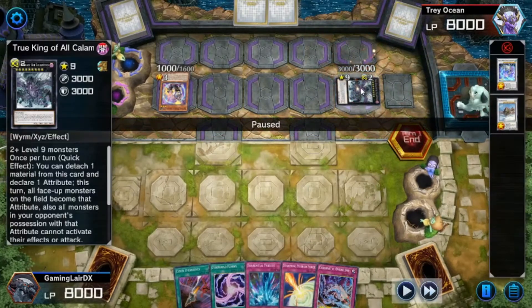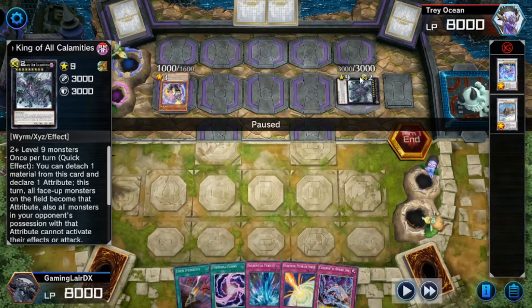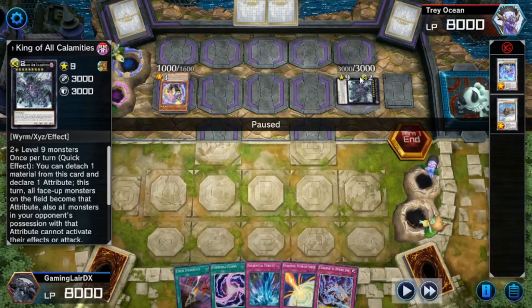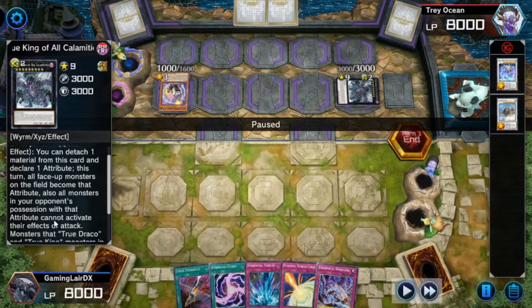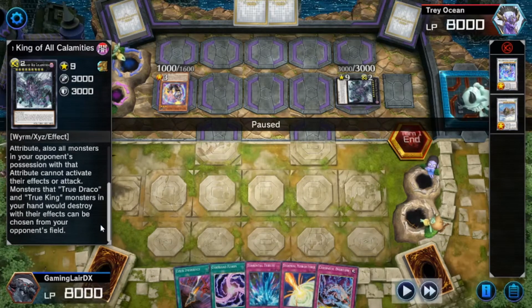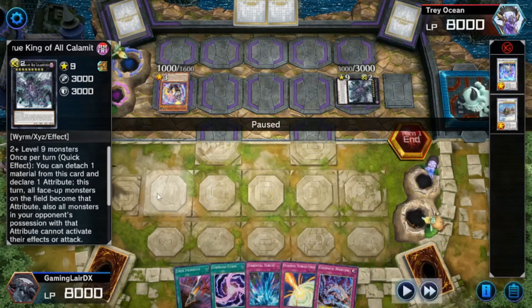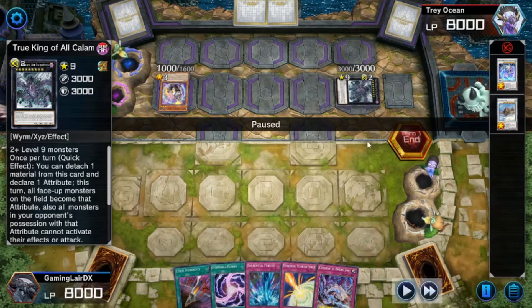Let's take a moment to talk about this bad boy. Two level nine monsters, and this is a quick effect. You can detach one material - it has two - and you can declare any attribute. This turn, all face-up monsters on the field become that attribute. Also, anything with that attribute - anything affected by this effect - cannot activate effects or attack the turn. Monsters that True Draco or True King monsters in your hand would destroy with their effects can be chosen from your opponent's field. But really, it's your effects as well as attacks that are pretty much negated, unless you can get around this effect itself.